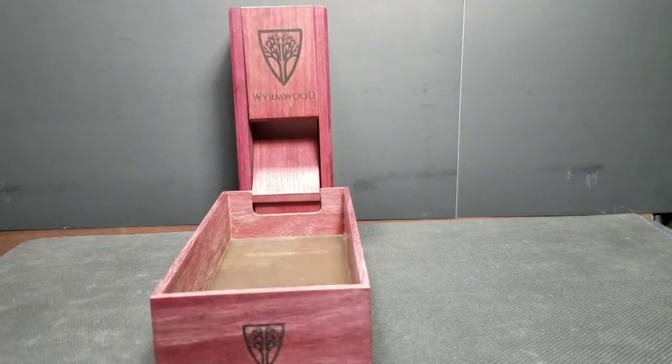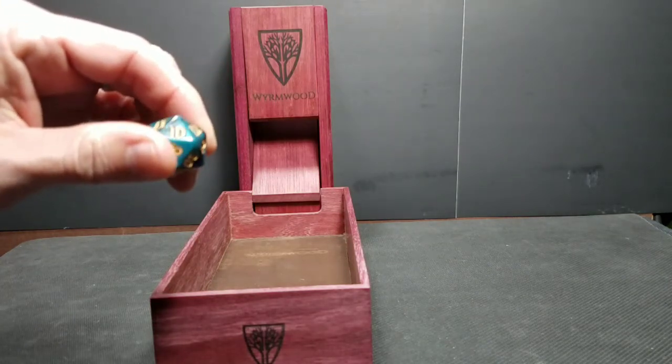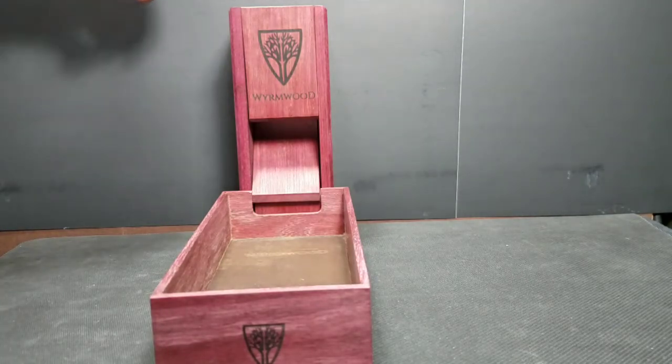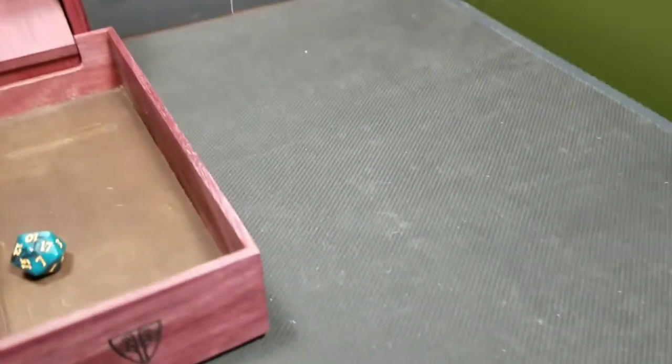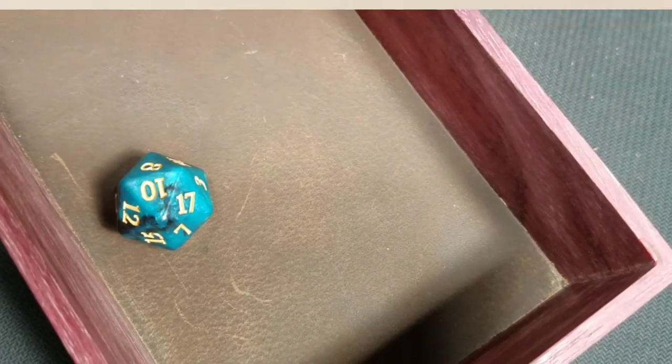To do this today, we are going to roll a d20 plus our dexterity, and we'll be rolling our new Kickstarter dice that we just received today from Wormwood. So we roll a 10, plus one gives us an 11.